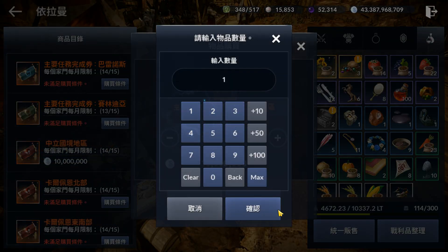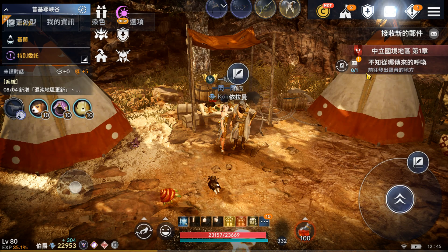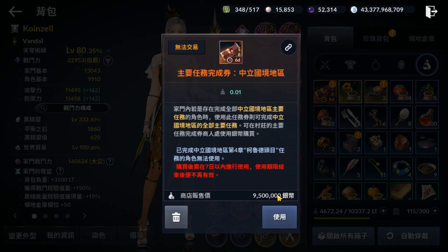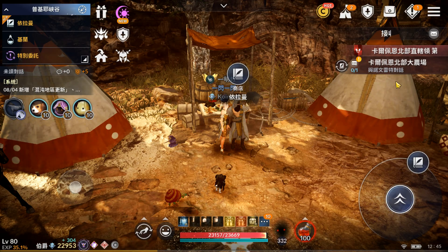Now let's buy the Central region one. What it means is that you don't actually get the rewards from the quest, other than the weight items — you still do get the weight items.